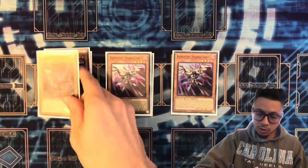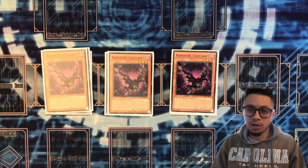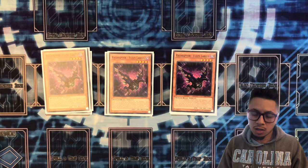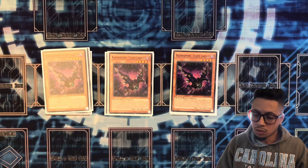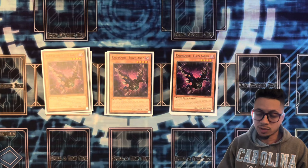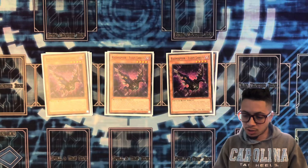You have another really great extender in Fuzzy Lanius. This card says if you control another Raid Raptor monster, you get to special summon it from your hand. If it's sent to the graveyard in any way, you search for another Fuzzy. So it replaces itself, which is really good. It special summons from hand, so it extends — it's a really good extender.